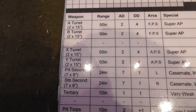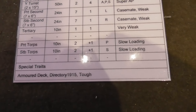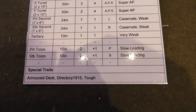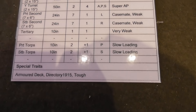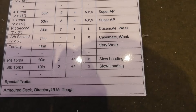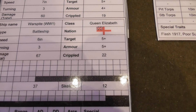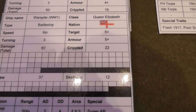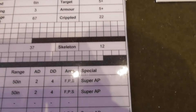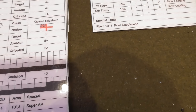Continuing with the Warspite's card: she has A, B, X, and Y turrets, port and starboard secondaries, tertiary guns, and torpedoes. Her special traits include 'Armored Deck,' which nullifies certain elements of plunging fire; a 'Director' from 1915, meaning from 1915 onwards she fires her guns a little more effectively; and 'Tough,' which I believe makes certain critical hits harder to achieve. I double-checked: Queen Elizabeth class warships have five-plus armor — quite light compared to other warships of the era.